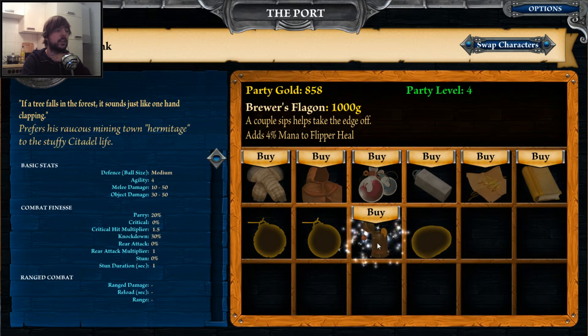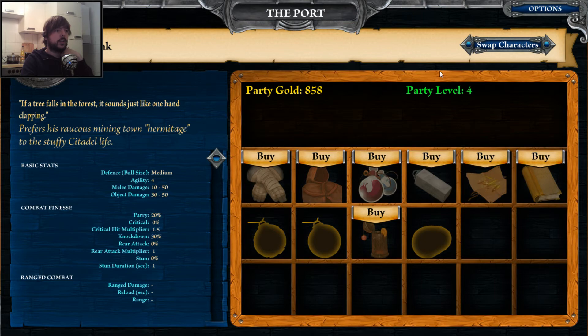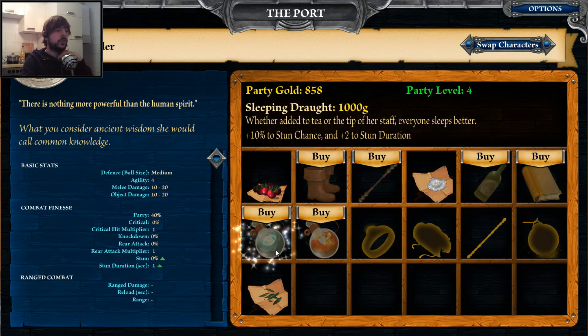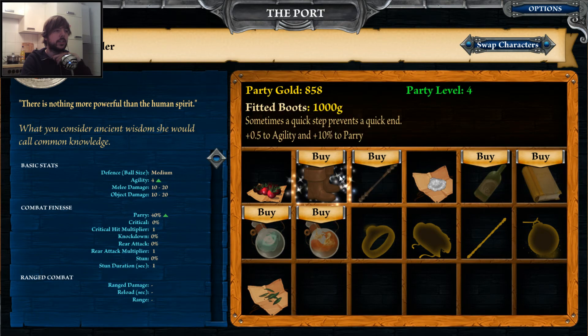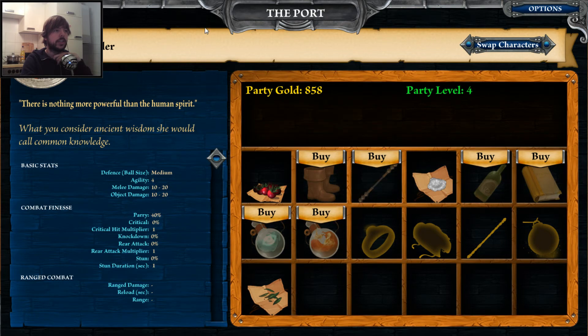That's pretty useful as well — that's good, let's take this. That's 4% mana to flip as a heal. We cannot buy it right now, but we should maybe buy it later, because that means we have another character who can heal the flippers — not only the healer. Because I don't use the healer too much normally — she's not that great.